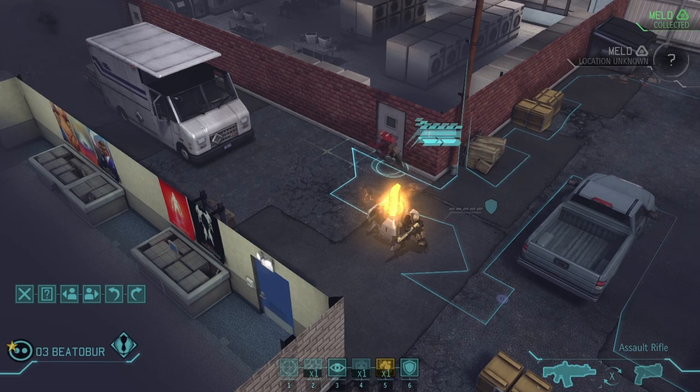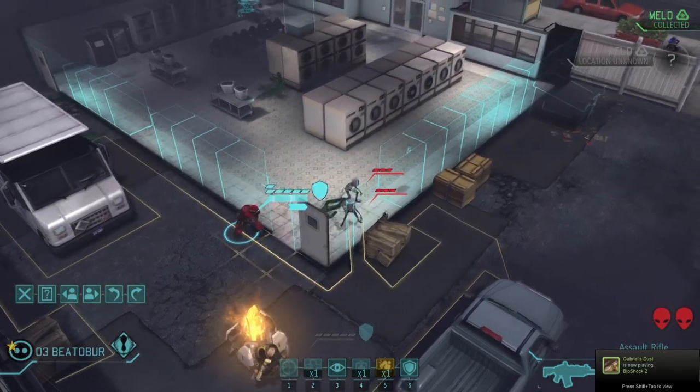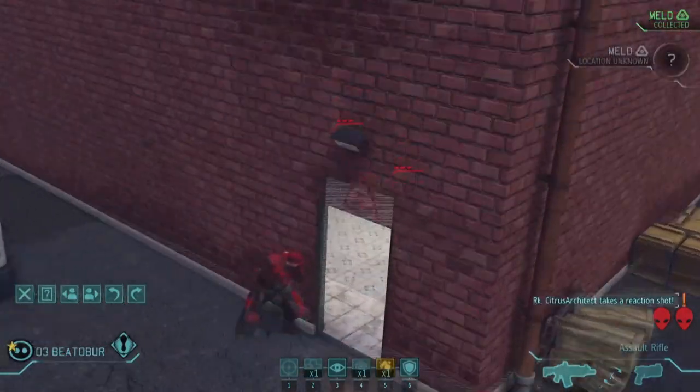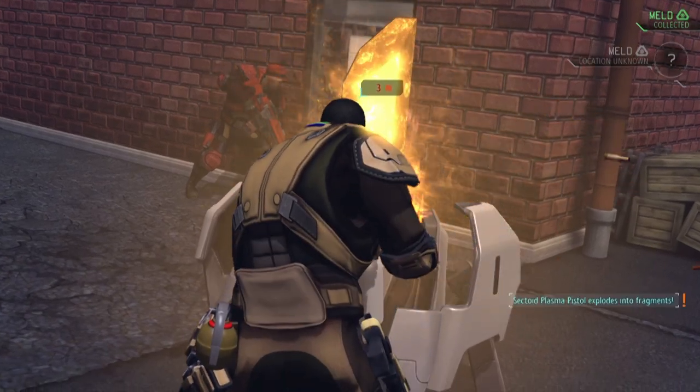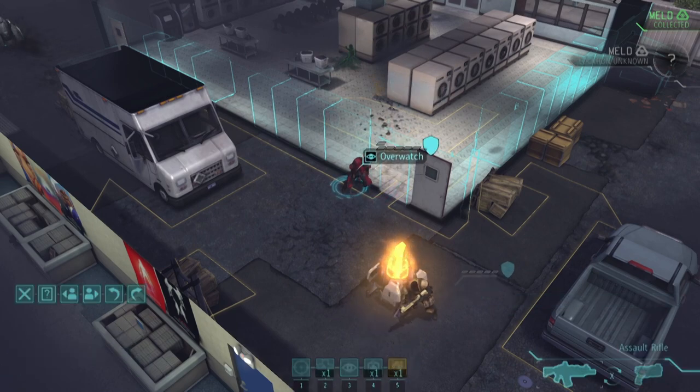Then I move Beedober to open the door and spring the trap. Man, it would have been really embarrassing if those greys hadn't been there. But not as embarrassing as it is for this alien as Citrus Architect puts a couple bullets in his bare bottom — face down and naked on a dirty laundromat floor. That's definitely not the way you want to go out.